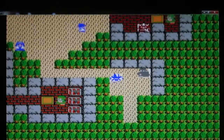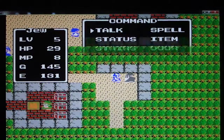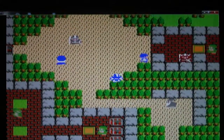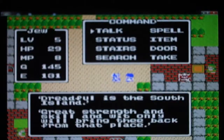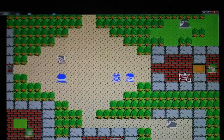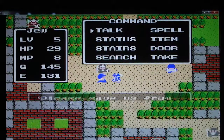When you get the Copper Sword, it pretty much does the same amount of damage as a Hurt Spell would do, especially if you're at level 5 or 6. This island in the south has a lot of strong enemies that you are not prepared for at level 5, so don't even worry about it.